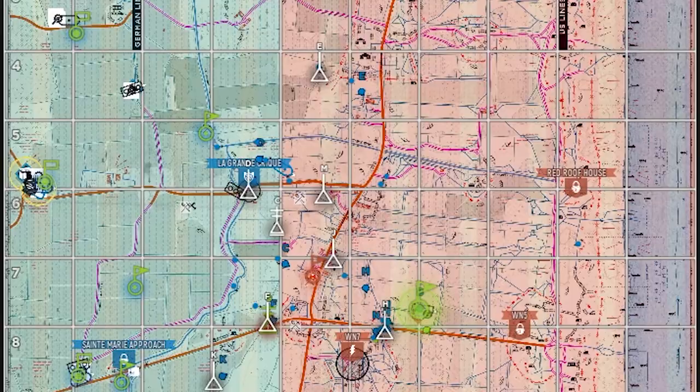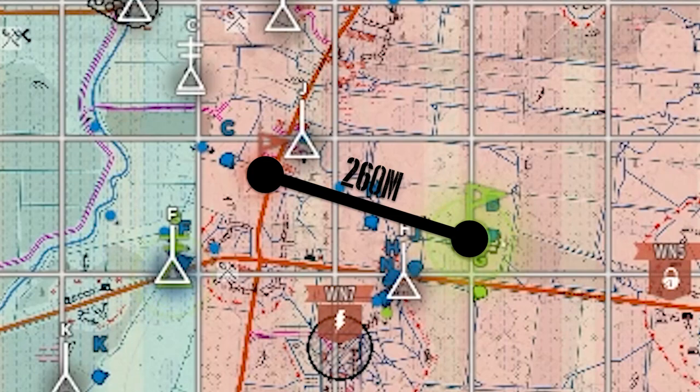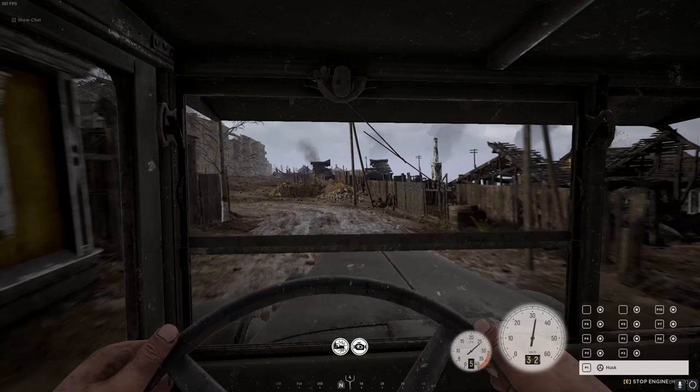Number 14. Each grid square is 200 meters by 200 meters, which is useful for placing garrisons. Since garrisons need to be 200 meters away from each other, check the map when looking for a good spot to place one.